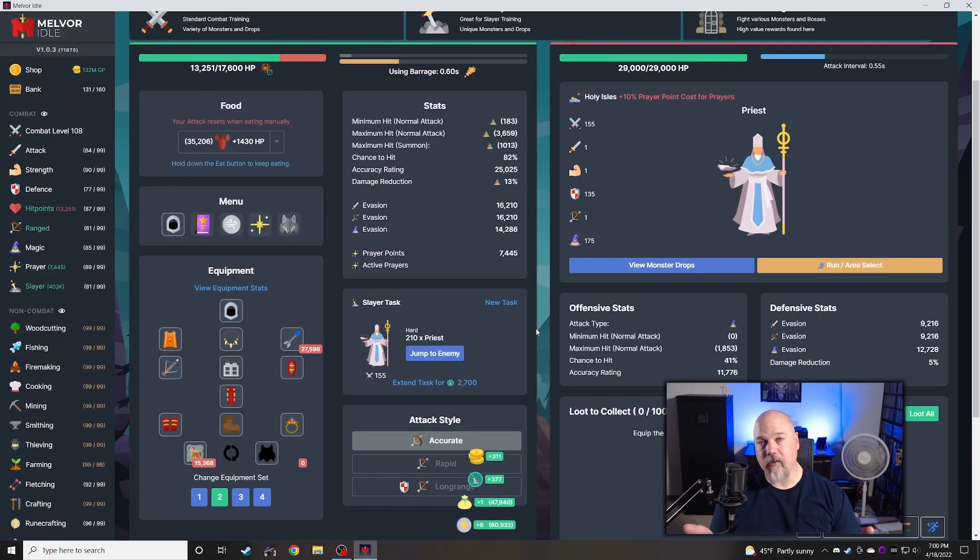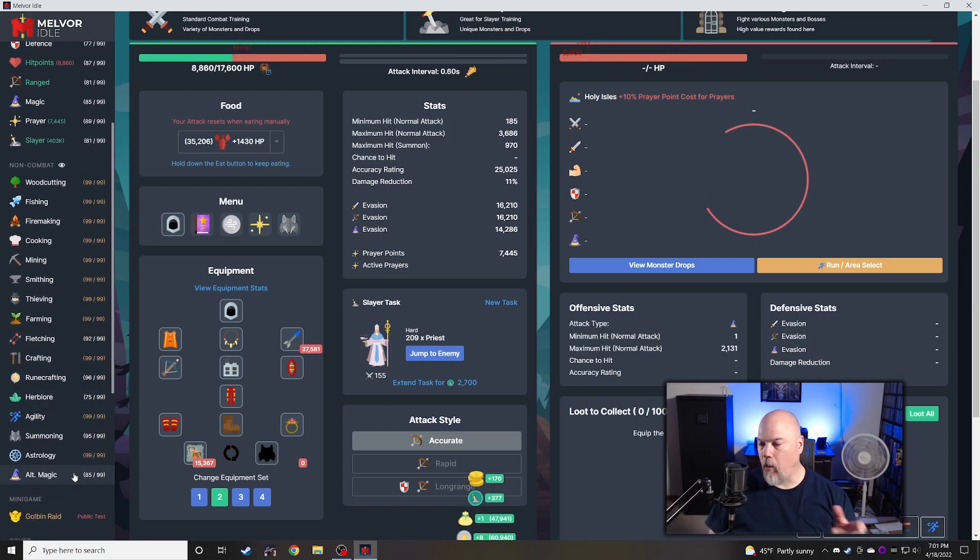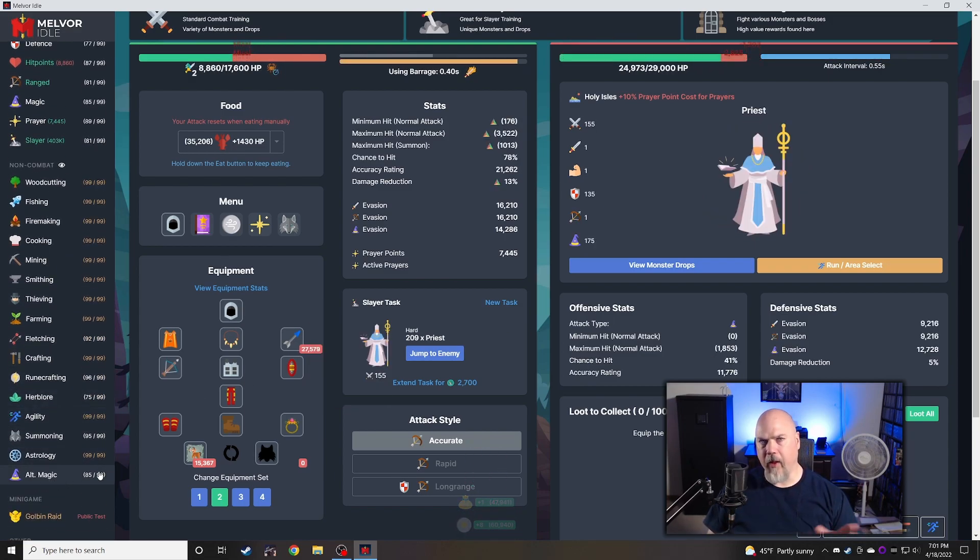Welcome back to some more Melvor Idle Hardcore Adventure Mode. In the last video, I think we were starting to work on Alt Magic, and I got it into like the 70s or something like that. I let it run, and we now have level 85, and that means I can start equipping God Dungeon gear.